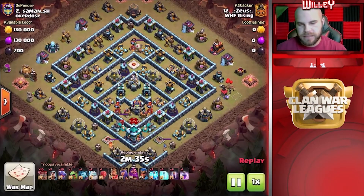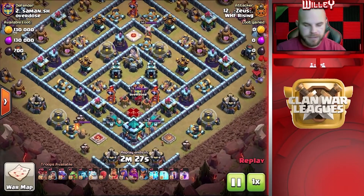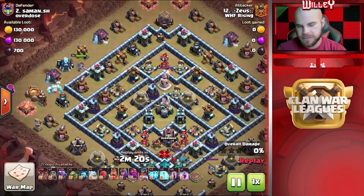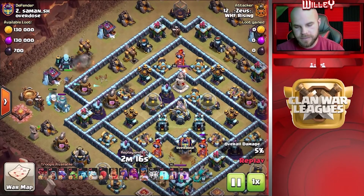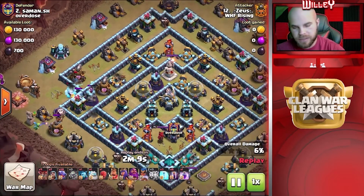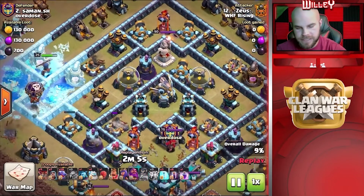We're going to kick things off with a hit from Zeus, coming in with the Drag Bat. He's got a couple of Lightning Spells to take out the Air Sweepers down by the Town Hall at six o'clock, so he can fly his Dragons straight into the Town Hall and those double Scattershots, getting those down nice and early. Before that, he does have the RC coming in, sending in an Ice Golem with the RC to do some tanking. The RC is working through, taking damage from that X-Bow, and she's going to use her ability, but the ability actually skips around the Air Defense down at the bottom.